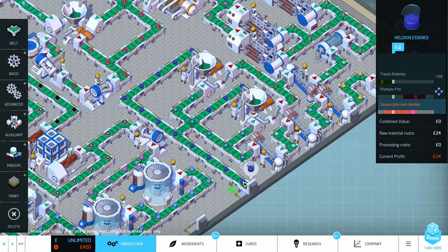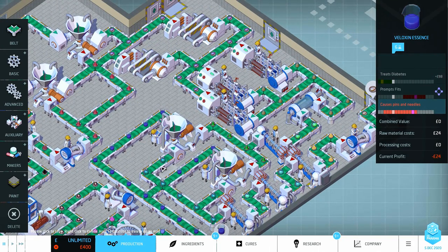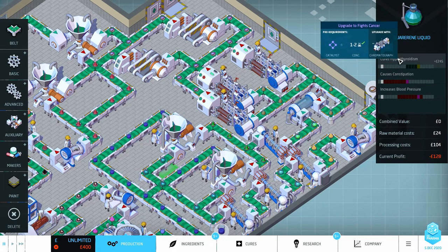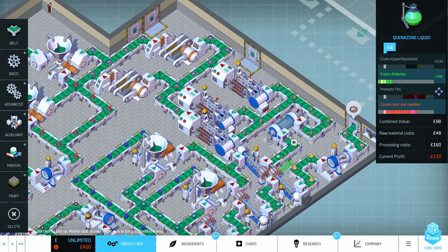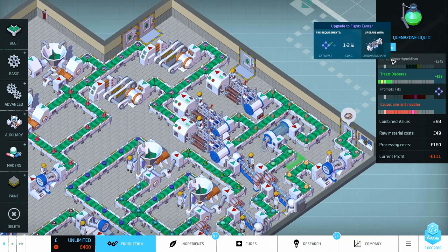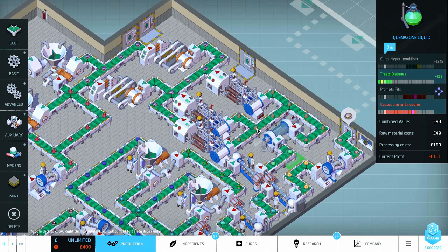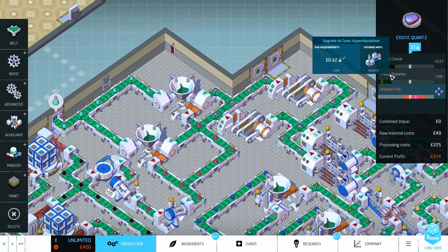So I've gone back and changed it. I've put in these mixers, I've brought in a new ingredient over here that's got the four-point catalyst that we needed. That's been mixed in with this one here so we could upgrade it. It then heads through these ionizers and gets it to the right concentration. We were curing hypothyroidism, then we needed to get it down to a two, so it's gone through that, then through this chromatograph.